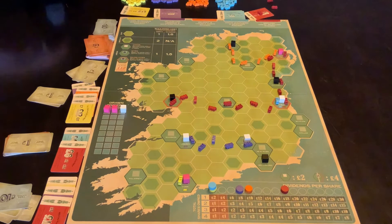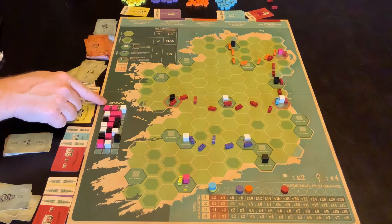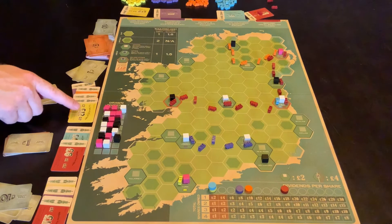The game will go until there are no more cubes in here to be pulled out. The very last lot of cubes pulled out — maybe only two, maybe three, maybe one. But as soon as that bag's empty, we do the dividends off those cubes, as we've already talked about. And then that's game over — adding up how much money you have and the value in the big writing on each of the shares that you have for each company.